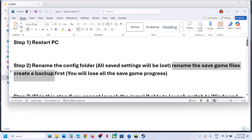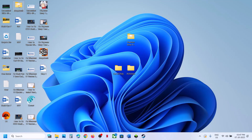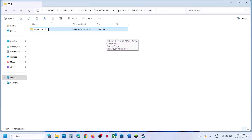When you rename the saved game files, create a backup first because you will lose all saved game progress and have to start everything from scratch. Go to the same location — navigate to the Mega Bonk folder and copy it to create a backup. Once the backup is created, go back and rename the folder. Then relaunch the game and check.